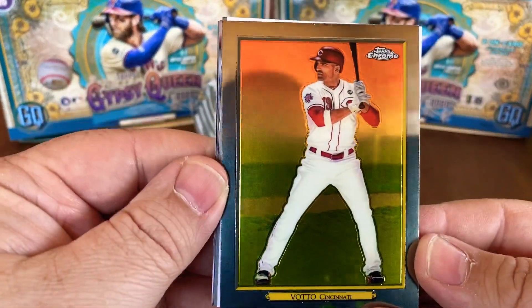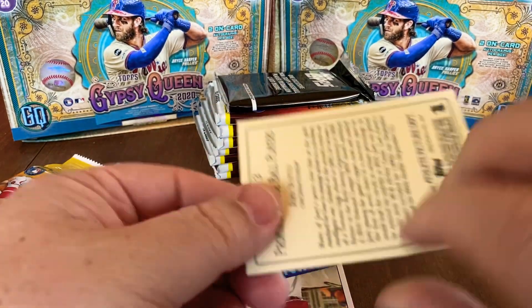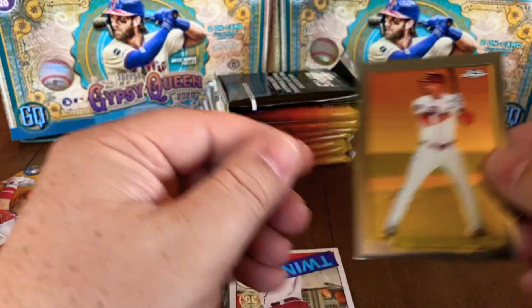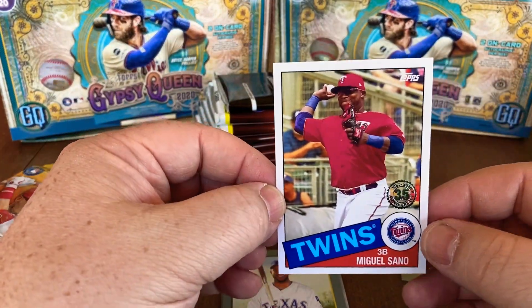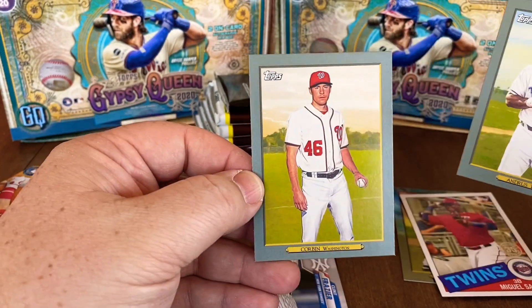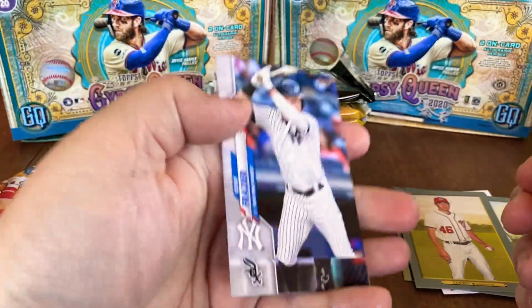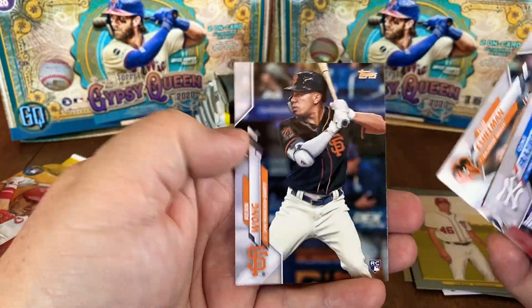We have a Joey Votto — this is going to be a Turkey Red Chrome. Yep, just the base Turkey Red Chrome, not bad. We have a Miguel Cabrera '85 throwback. Then some Turkey Reds of Elvis Andrus and Patrick Corbin, and then some more base cards: Frazier, McCann, Eshelman, and a Wong rookie. Nothing big out of that first one.